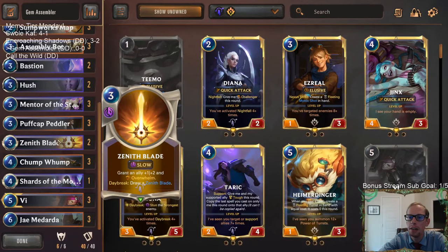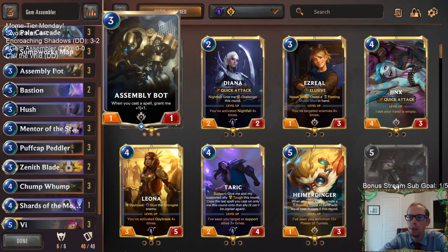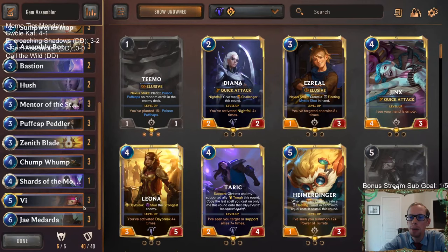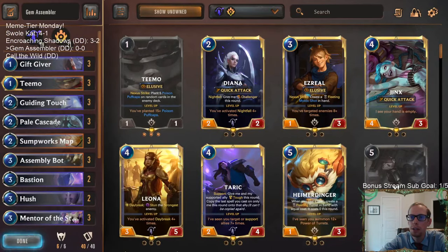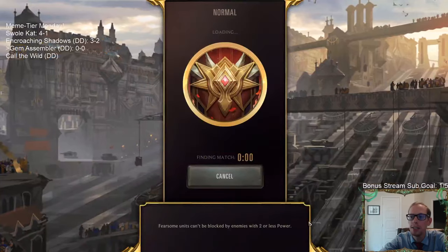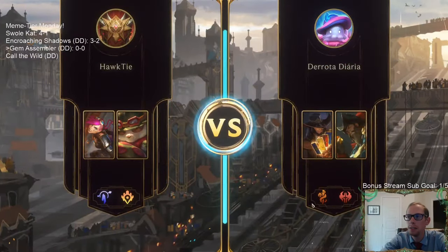To finish the game out we have Zenith Blade to give those units Overwhelm when they're really buffed, and Sumpworks Map to give them Elusive to close out games. Pretty sweet deck — we've got Gems, units to buff up, Puff Caps, and Teemo doubling up those Puff Caps. We're calling this Gem Assembler for our Assembly Bot, plus we're assembling all sorts of sweet stuff. Let's go play five games in normal, because it's Meme Tier Monday — but we're having fun.